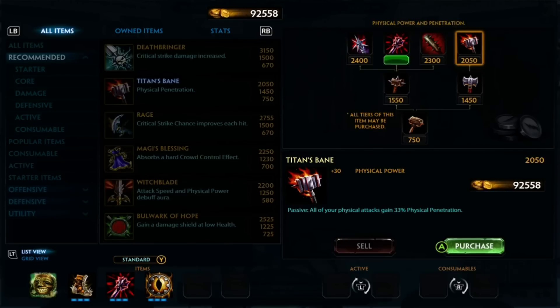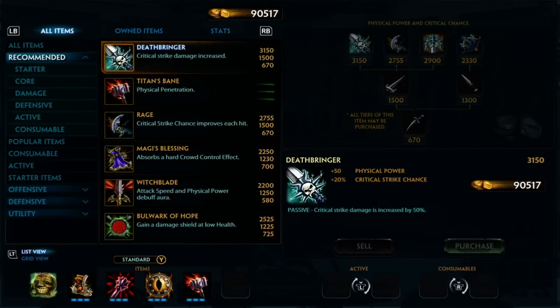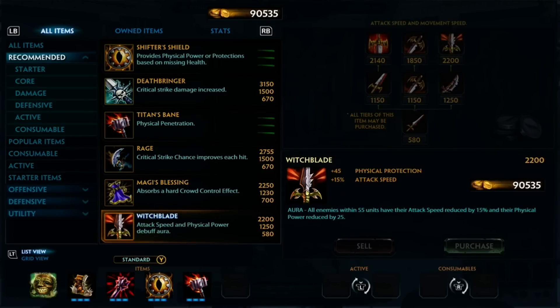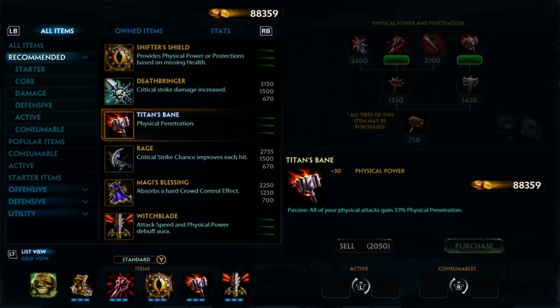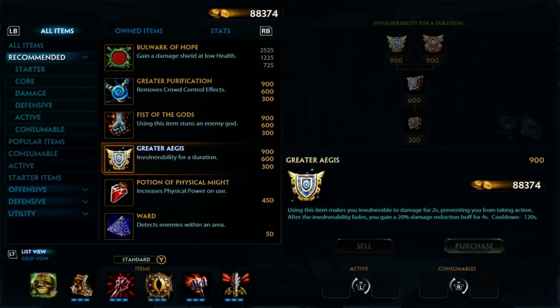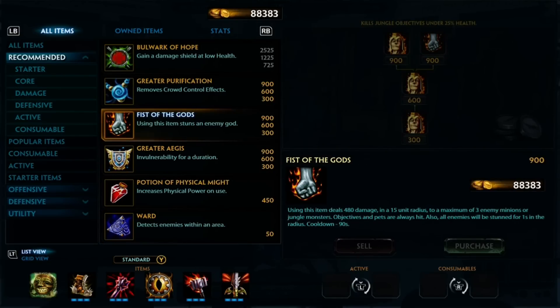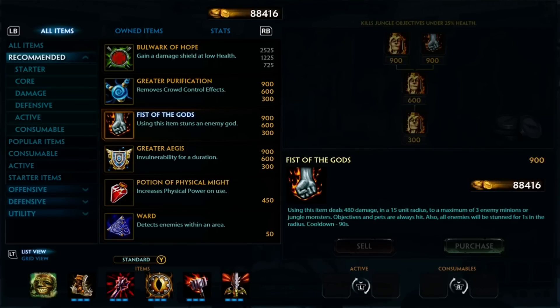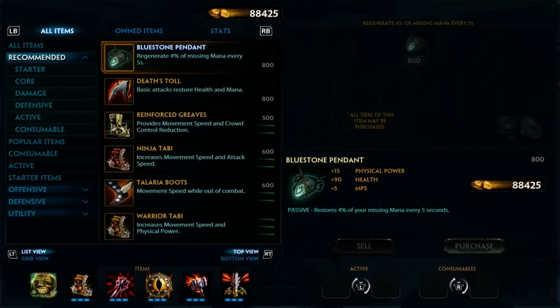Titan's Bane — I'm going to pick that up now just to tell you it's a good item. It's one of your last items you want to have, and what you can often do is just sell off your starter item. Or if you're not playing Conquest, don't pick up a starter item and just move along. Witchblade, as I mentioned, boosts your attack speed and cuts their attack speed so they can't hit you as fast, so in a little duel you'll do better. Active-wise, Fist of the Gods is a great thing — it's built off the Hand of the Gods and it's a free stun that lets you stun an enemy god around you, plus still use it to clear camps. I don't know why you wouldn't get it in Conquest, and it's even fun in Joust — you just want to run up and stun somebody.